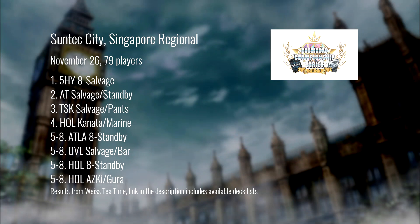In Singapore: Eight Salvage Quince getting the dub, followed by Salvage Standby Adventure Time in second, another Slime list running the Milim combo into the Mirin in third, and Kanata Marine in fourth. Starting with Eight Salvage — I thought this list was going to be so much better this season. I still think it's a really good list; I just don't think anyone's really playing it.